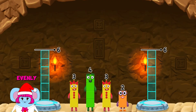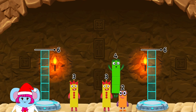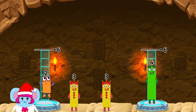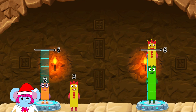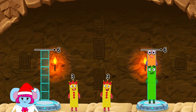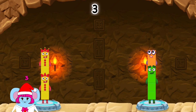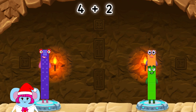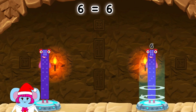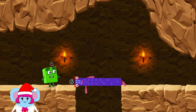Share the number blocks evenly to make two groups of six. Four. Two. Three. Three. Three. Three. Two. Three. Three. You got it. Three plus three equals six. Four plus two equals six. Six equals six. Six. Well done.